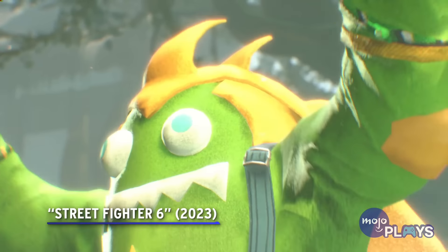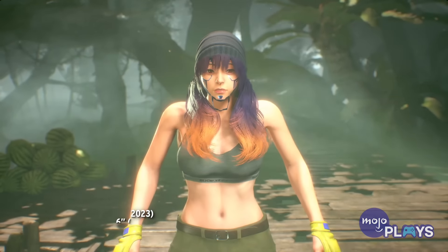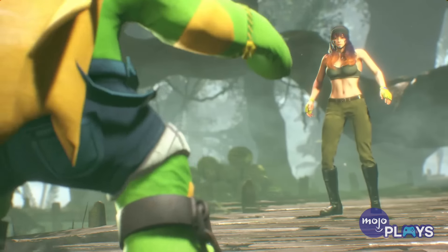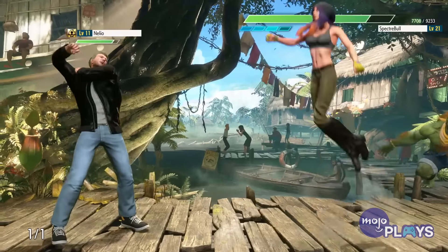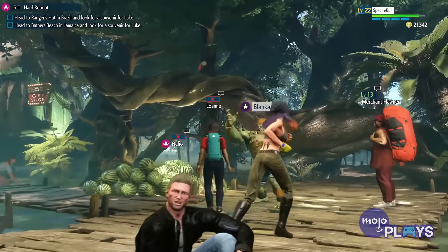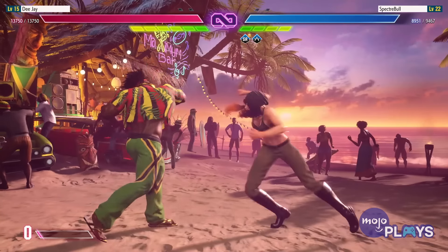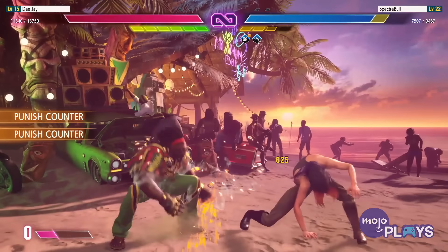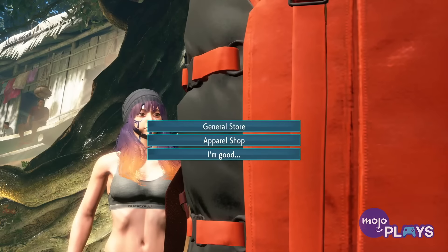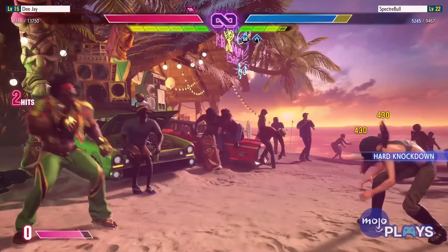Street Fighter VI. We never thought we'd live to see a character creator in Street Fighter, let alone an open world action RPG campaign in a Street Fighter game. And yet, here we are with Street Fighter VI. This entry in Capcom's long-running fighting franchise has some surprisingly flexible customization in its selection of hairstyles, makeup, and colors. We actually wound up taking this opportunity to create the first anime waifu of MojoPlays. Ladies and gentlemen, meet Mojomi! She is a street thug who escaped a cybernetics laboratory to discover the meaning of being human. And she plays video games. You can make just about anything and anyone you want in this game and give them a story of your own — or you can come up with some freakish nightmare of misproportioned limbs and eyes. It's your call.